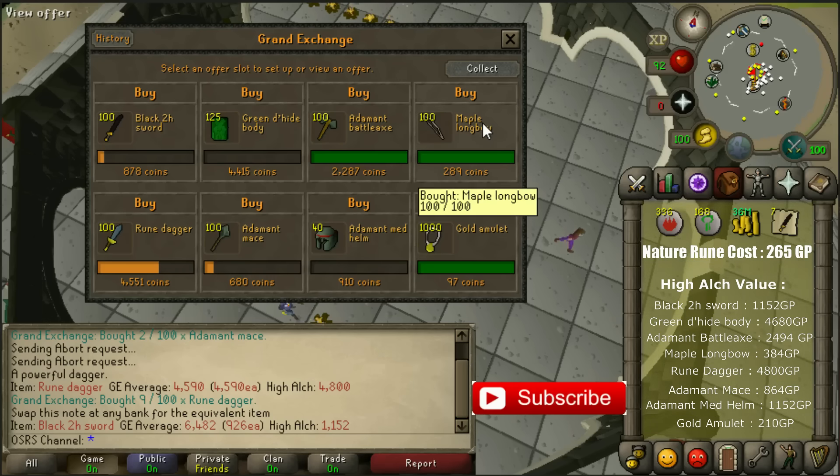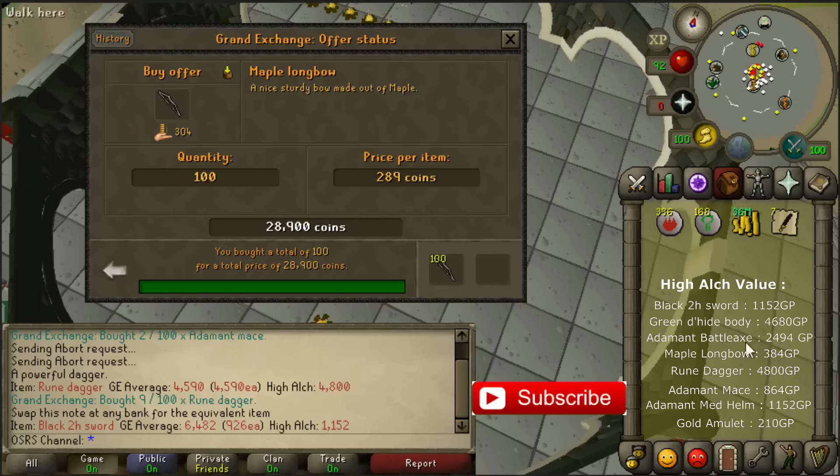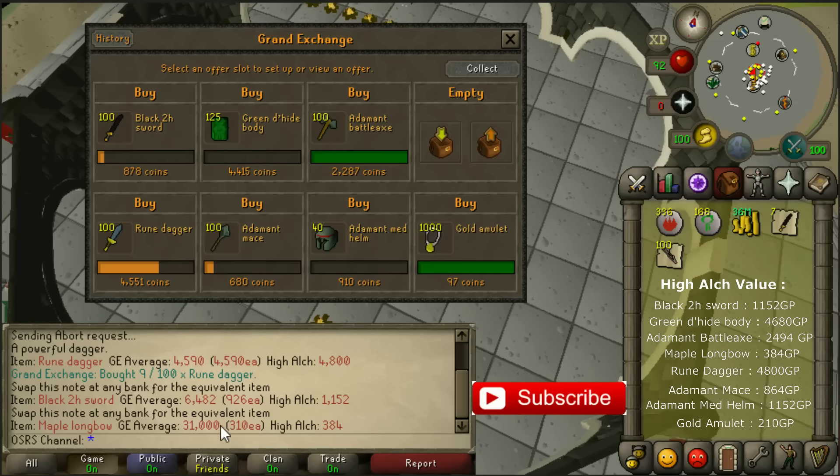Another item you can use is the maple longbow, but this one gives you around 170 to 200 coins loss. If you can buy them for 289 coins each it gives you 170 coins loss. If you want to buy them instantly you're going to need to pay 310 coins each and then you are losing almost 190 coins for each alch. So I think the gold amulet is the best option if you want to alch consistently and buy them fast on the Grand Exchange.